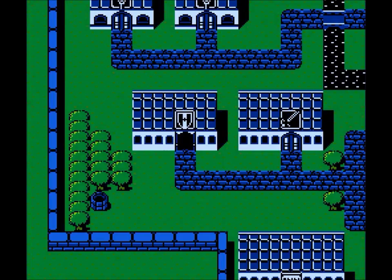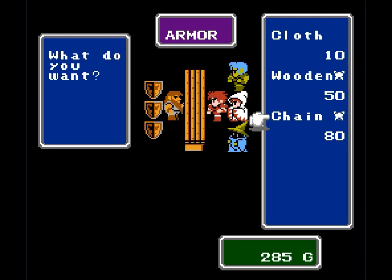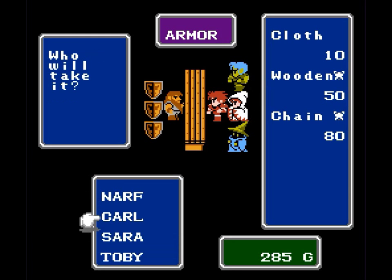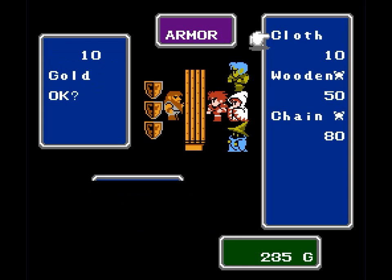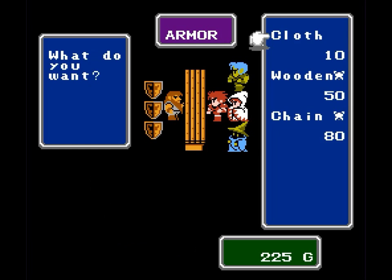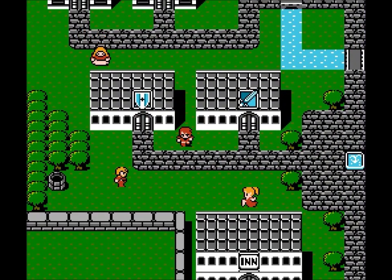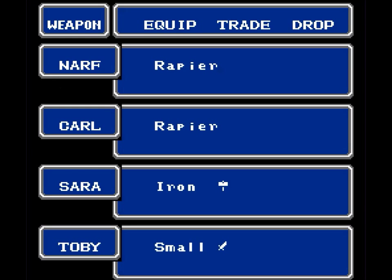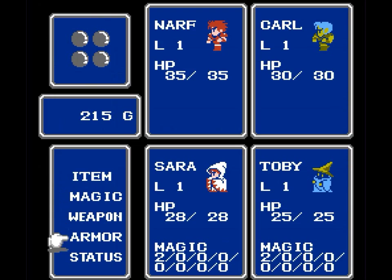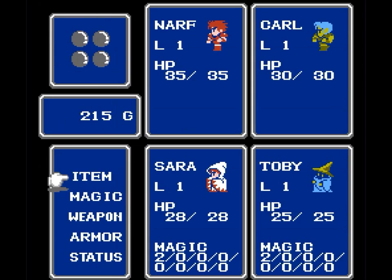Now we're going to buy some armor. I'm going to buy chain armor for my Fighter. Carl my Thief cannot wear chain armor, so we're going to go with wooden armor — I wonder how effective that would be; I hope he doesn't wear it next to a fireplace. The mages can only wear cloth armor, but it's better than nothing, so we're going to buy cloth armor for both mages. That leaves us with 215 gold. Now, you can have the best weapons and armor in the game, but none of that matters if you don't equip it. We go to Weapon, then Equip — if that E is not next to it, you are going into combat with no weapons and will attempt to fight hand-to-hand. Now our weapons and armor are equipped, and when we go into battle we will automatically use them.